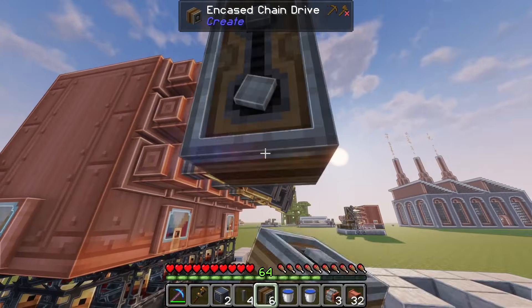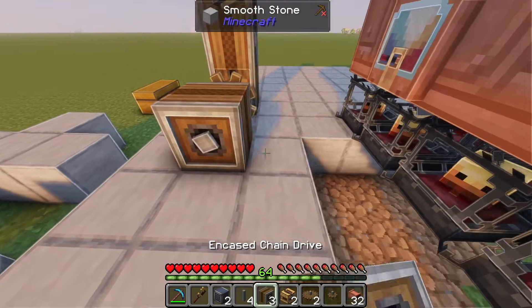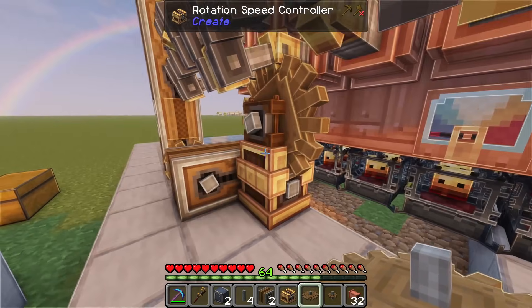Now we'll place 5 encased chain drives here. Then we'll place 1 cogwheel, 2 encased chain drives, and a speed controller with a large cogwheel on top.